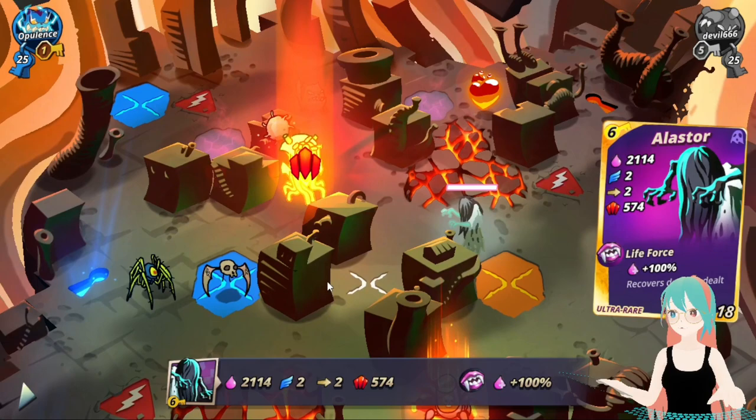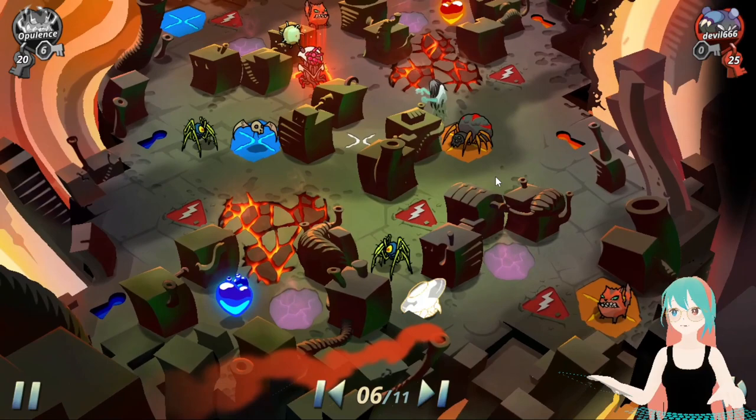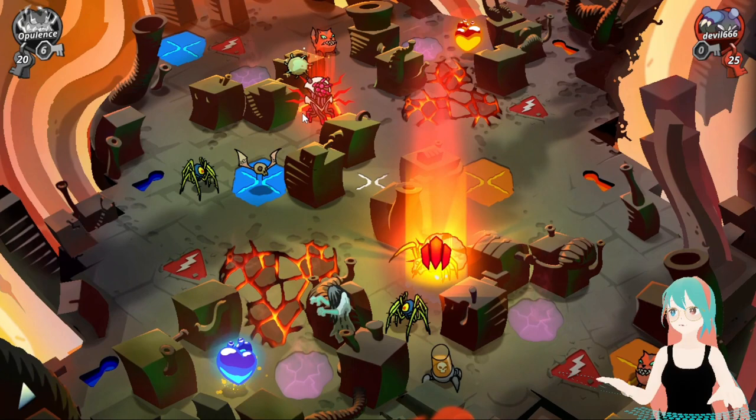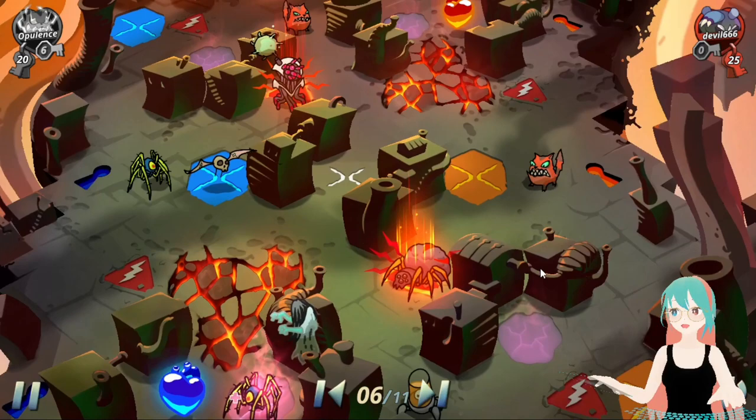Alastor cannot heal if he cannot attack anyone. We also have here Miss Mofat. I think the enemy will go for the heart here. Since we have here Pasghetti, he decided to go all around to the bottom. He's gonna go for the heart and prepare his Razor Mount to capture this panic point.